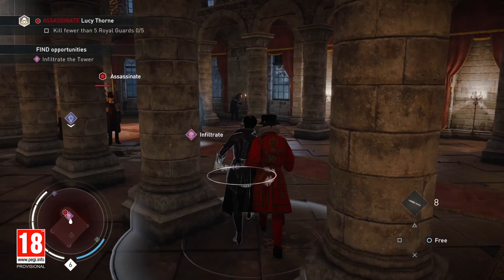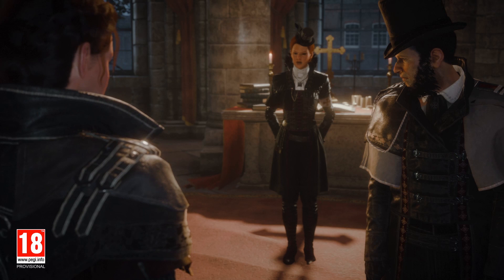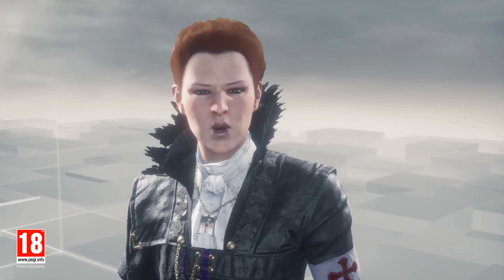I found her wandering inside the walls, ma'am. Thought you'd want to speak with her. Welcome, Miss Fry. Do you care to tell me where the Shroud is? As you wish. I shall find it without your help. And then I'll strangle you with it. Watch her closely. I hope you never find the Shroud. You have no idea what it truly can do. Tell me then.